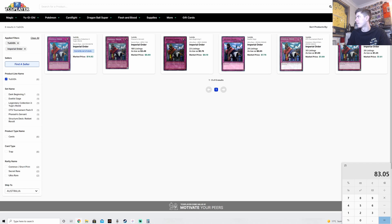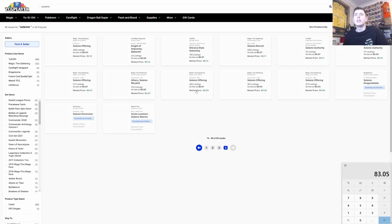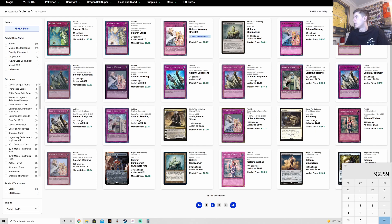Solemn Judgment comes in at $3.18 each — three copies would be $9.54, so plus $9.54. Three Solemn Judgments go into the deck. We now consider back row removal — do we go for another power one-of? We still have some extra deck spots to fill, and maybe an Abyss Dweller could come in for the current format.